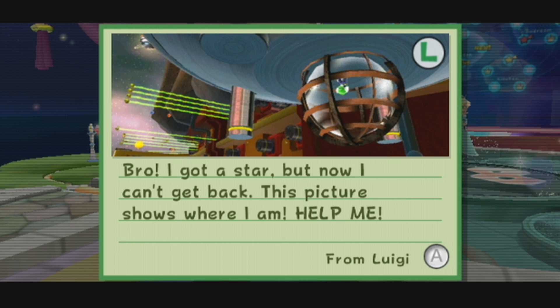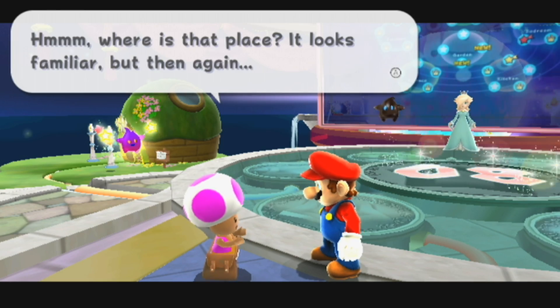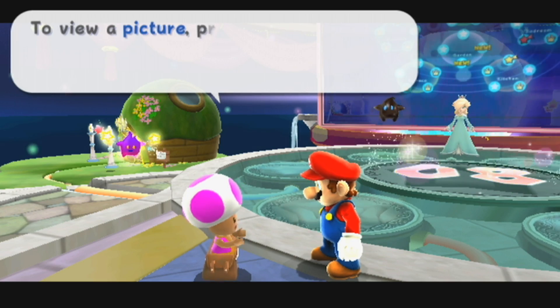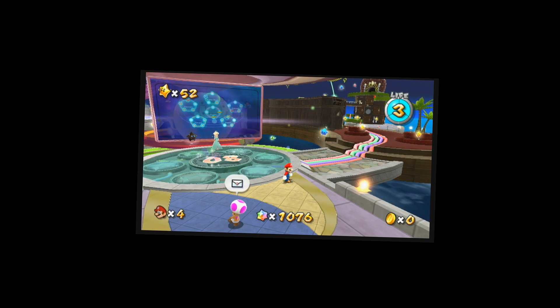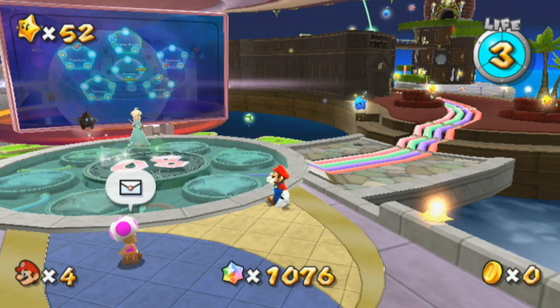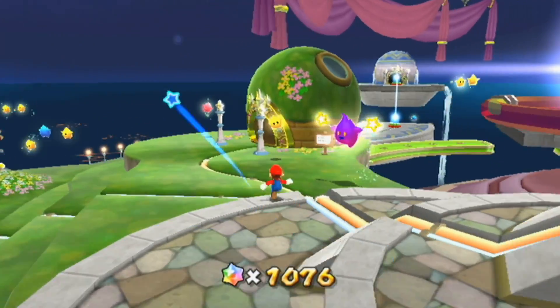The first one starts with Luigi. This is the right letter: 'Bro, I got a star, but I can't get back. This picture shows where I am. Help me!' So yeah, he's kind of trapped under some kind of UFO thing. I forgot where the galaxy is — I know it's Battle Rock Galaxy, but I don't remember where that is. Okay, it's in the Fountain. I got it all under control now.